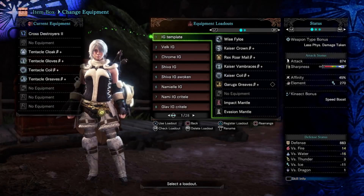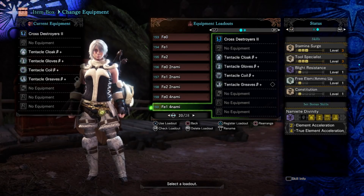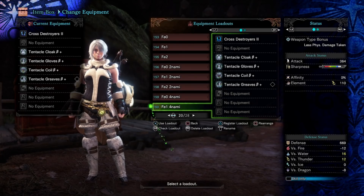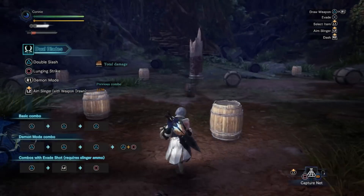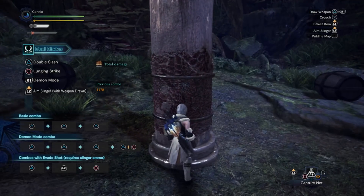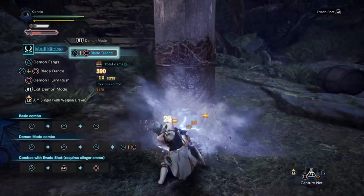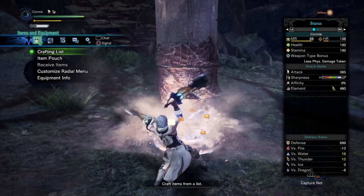So let's run the test again but with a single point of free element. The set has one point of free element, and the other skills aren't doing anything to influence the results. You can see we're at 110 already. If the free element feature stacks only to three, we would expect this extra point of free element to make no difference, and we'd hope to get back to 480 points of element. And it's exactly as we expected. Perfect.